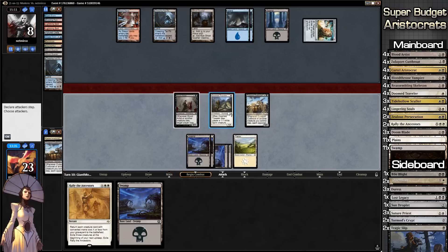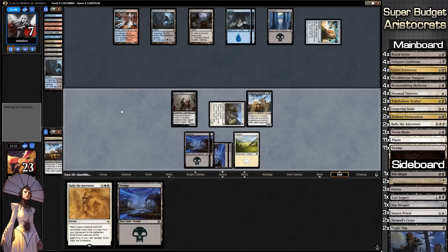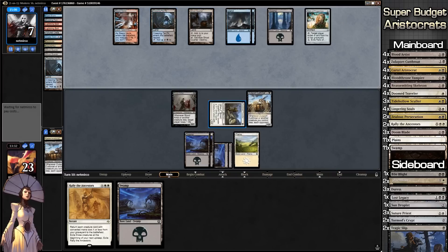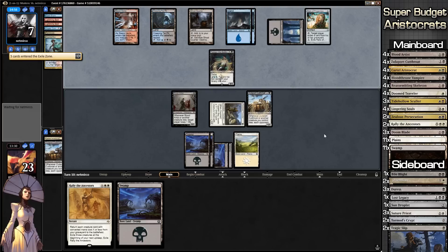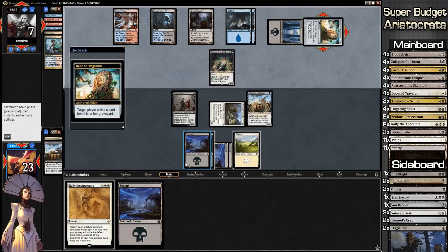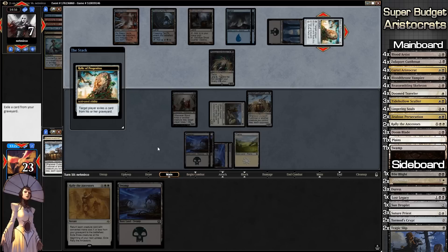We go to combat, begin combat, and ship to our opponent's turn. This is just the slowest possible game. He could have Creeping Tar Pit but then we'd deal two damage to him. We're not swinging with Zulaport Cutthroat because he could Creeping Tar Pit and chump block. He plays Tasigur, that's interesting — makes us exile from graveyard. Target player exiles a card — we need to keep the Sacrifice Engine.